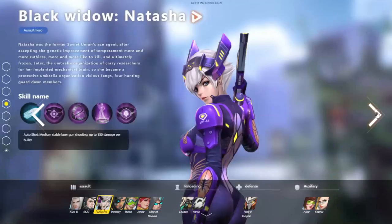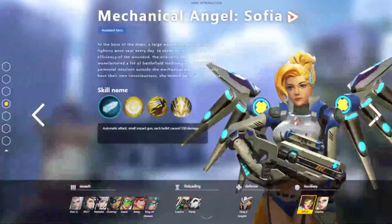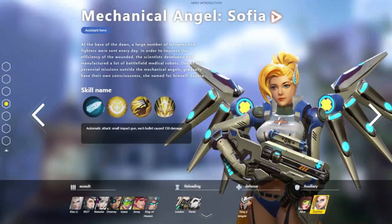We can actually see these characters' names now. The Mercy character is called Mechanical Angel Sophia. Basically, they all have their own little stories, and her story has to do with a large number of refugees being sent somewhere, and that in order to improve the efficiency of treating the wounded refugees, scientists developed battlefield medical robots. Apparently some of them have their own consciousness, and Mechanical Angel Sophia is basically a robot that has her own consciousness. The abilities are exactly like you'd expect from the gameplay footage: bullets, healing, flying to someone, and of course, the rez.